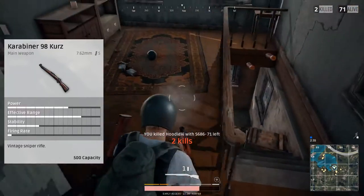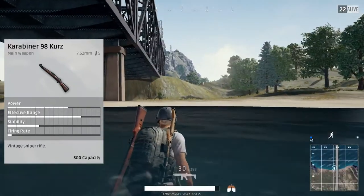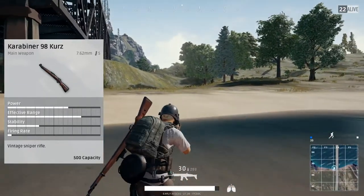Although if you can find a cheek pad, you should probably use that instead of the bullet loops. There's a compensator for the sniper, a flash hider for sniper, and then you can use all of the five sights on this gun as well.